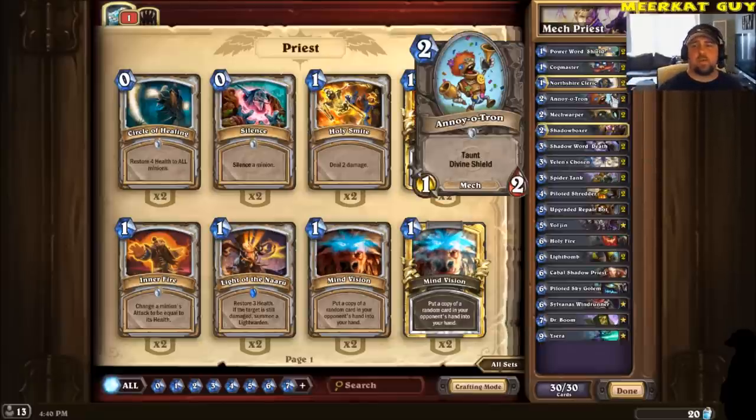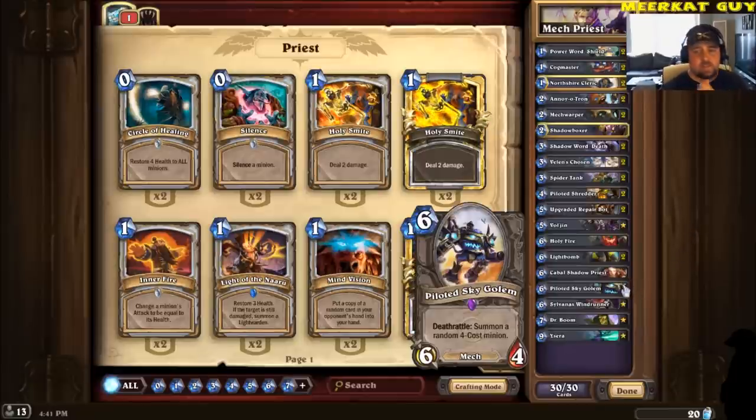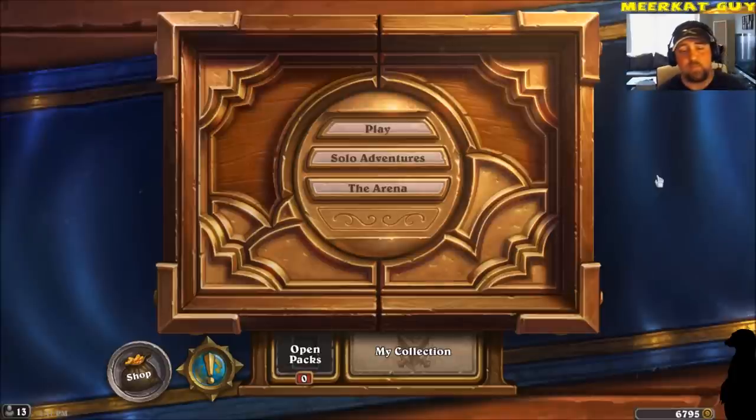Especially since you've got cheaper minions like Annoyatron, Northshire Cleric, Cogmaster, Mech Warper, Shadowboxer, and so on. If your opponent drops down minions that have more health than attack and you start pinging into those guys a little bit, a lot of times your opponent's just gonna attack into your guys anyway. If they're still alive, drop down the Light Bomb — you should have no problem. And it transitions really nicely into the late game. You've got your Vol'jin, your Upgraded Repair Bots, your Piloted Sky Golem, Cabal Shadow Priest, Dr. Boom, and your Sylvanas. So you've got a lot of tricks for the late game. Until next time, my name is Meerkat.